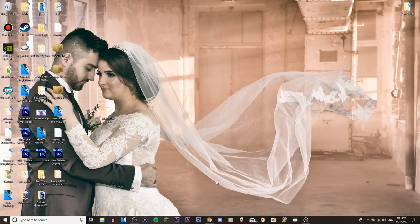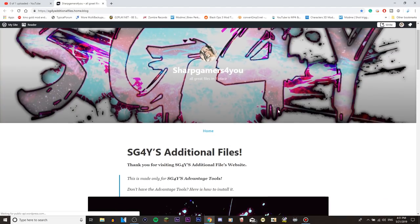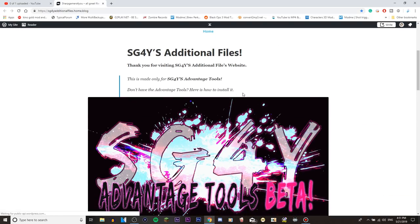All the links will be in the description box below, so click on the link in the description box below, and that will take you to this page right here. This is my SG4Wise additional files website for adventure and advantage tools and stuff.